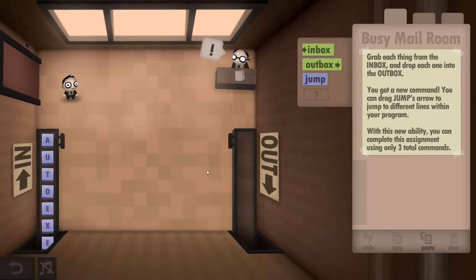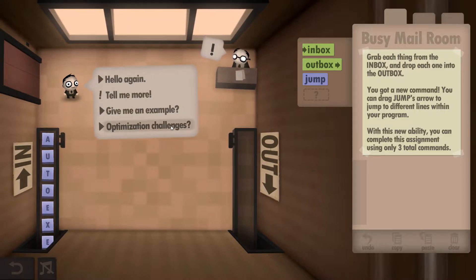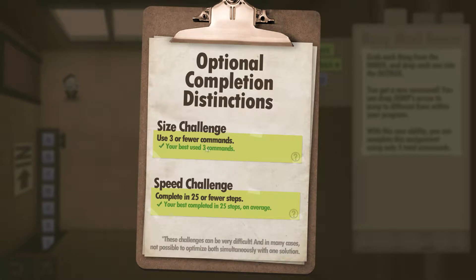Hey guys, super cool Dave here. I'm currently playing Human Resource Machine, this is year two, and I'll be showing you how to get both the size and speed challenges completed in this one. What we have to do is complete it in three or fewer commands and 25 or fewer steps. This one you can't do both in one go, so you have to go for the size challenge and then the speed challenge.